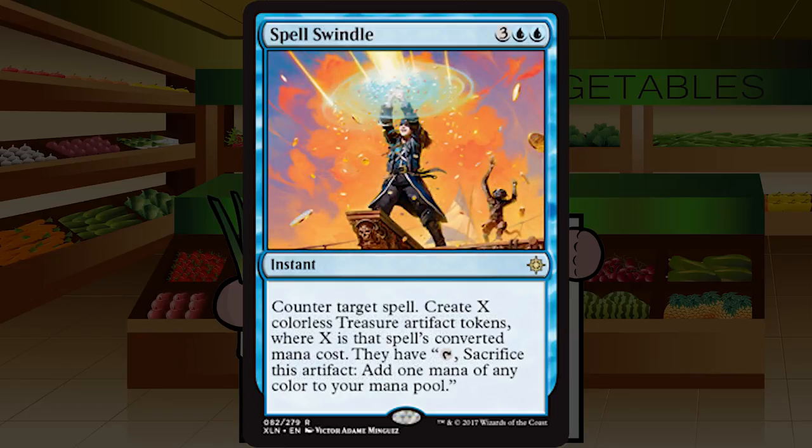Spell Swindle is three blue blue for a rare instant: counter target spell, then create X treasure tokens where X is that spell's converted mana cost. Yes, this is kind of Mana Drain, but Mana Drain costs two — five mana even with treasures you can spend whenever is a very different card. That said, five-mana hard counters have been playable in the past when they do something else. In a blue-black controlly deck, getting those treasures with synergy will be really good. C-plus — it doesn't go into every deck, but the deck that wants it will be happy.